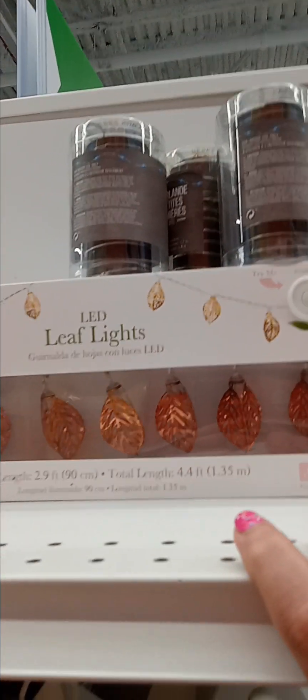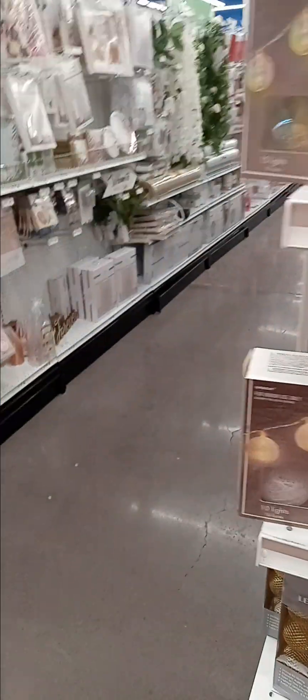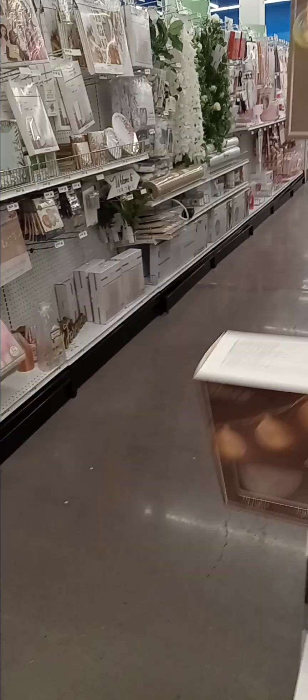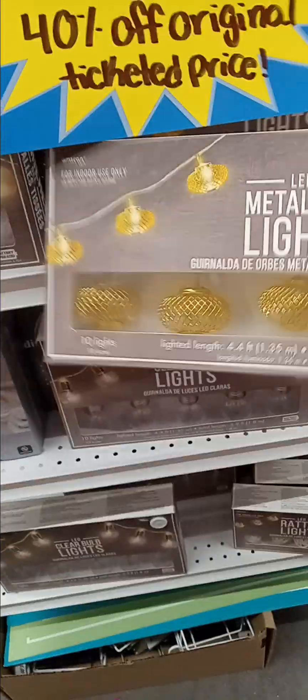Cute lights. And these. I'm going to put a lantern light. Regression glow. Rolling ball lights. Silver. These are kind of cute. Metal orb.